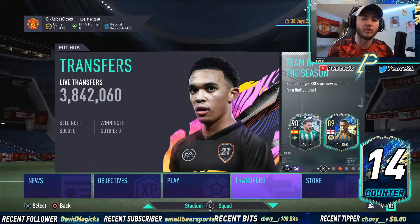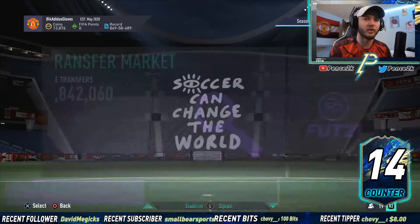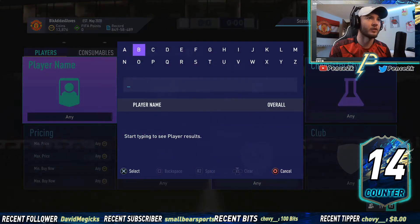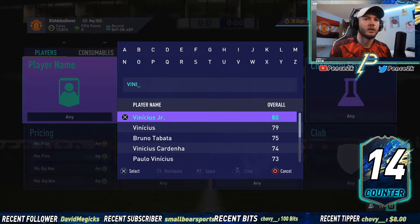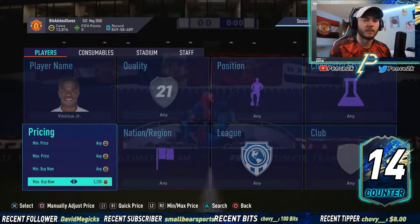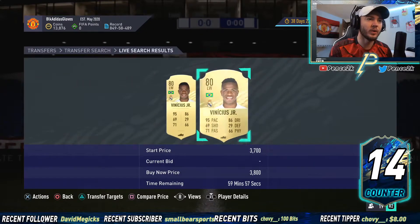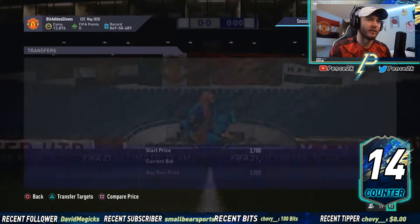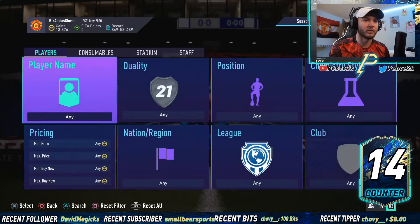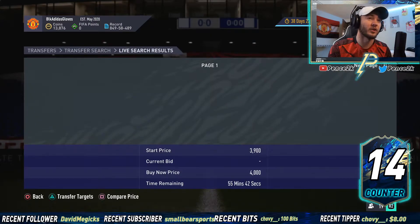We got him during squad battle rewards on a Sunday night, which is typically when these kinds of players for this trading method are cheapest. We were able to get him for around 2,900 to 3,200 coins a piece. Now if we go and look up Vinicius' trade value right now — pulling this up quickly — we've got listings at 3.7, 3.9, 3.9, 3.8, 3.9. A lot of them are going to be trading higher than that, and obviously they're not going to be on the market very long. Our target price when we've got a lot in the market is 4,000 coins.